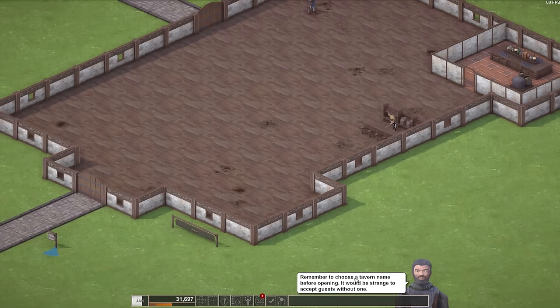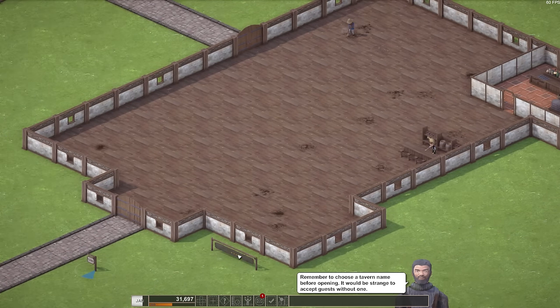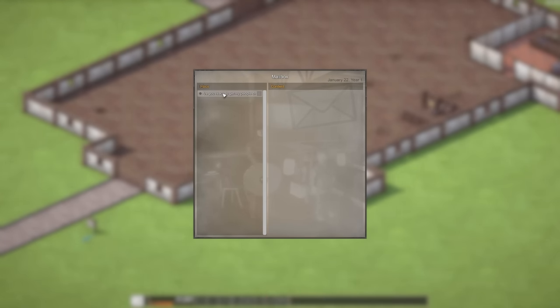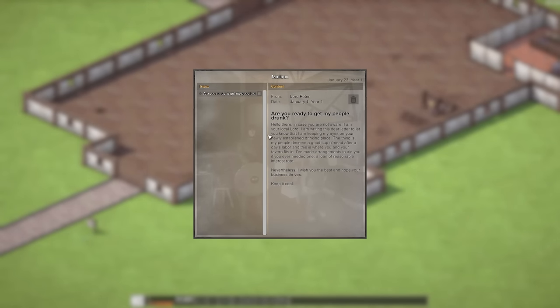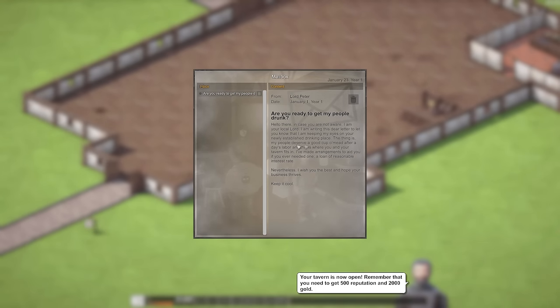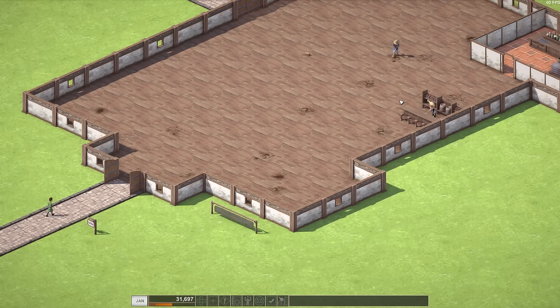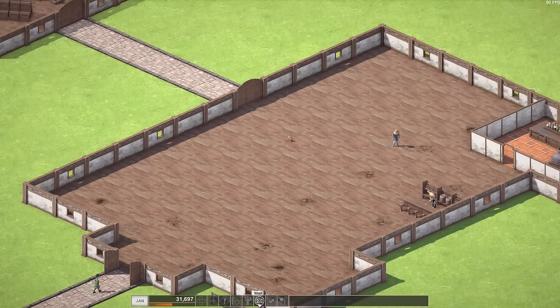Choose a tavern name — I thought we had a tavern name. Do I get to name it something else? There's mail — you've got mail! 'Hello there. In case you're not aware, I'm your local lord. People are starting to pour in and we don't even have seating areas. I'm writing to let you know I'm keeping my eyes on your newly established drinking place. My people deserve a good cup of mead after a hard day's labor. I've made arrangements to aid you if you ever need — a loan at a reasonable interest rate. Keep it cool.' What kind of lord says keep it cool?